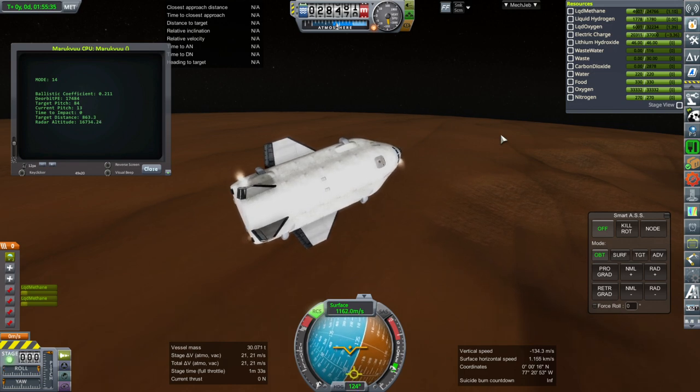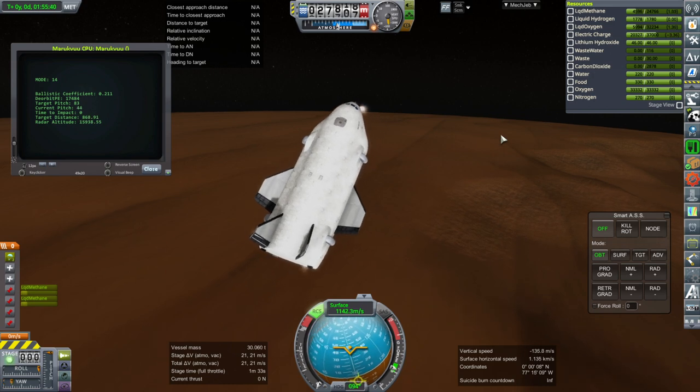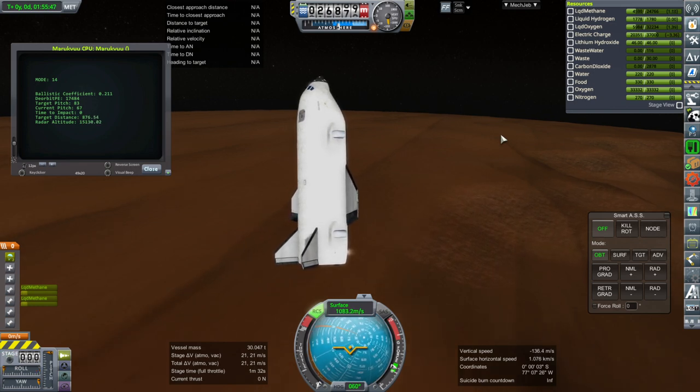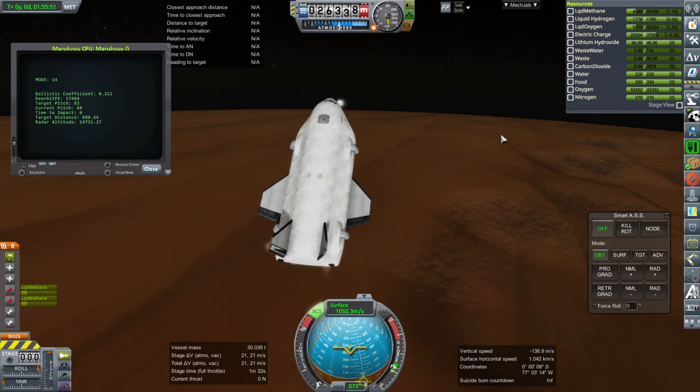It's useful to have those drogue chutes because of the amount of speed that they kill — mainly our job here is to slow down. Given the amount of speed that they take care of, if we were to use fuel to decelerate by that much, that fuel would weigh more than the parachutes. So we might as well use the parachutes.